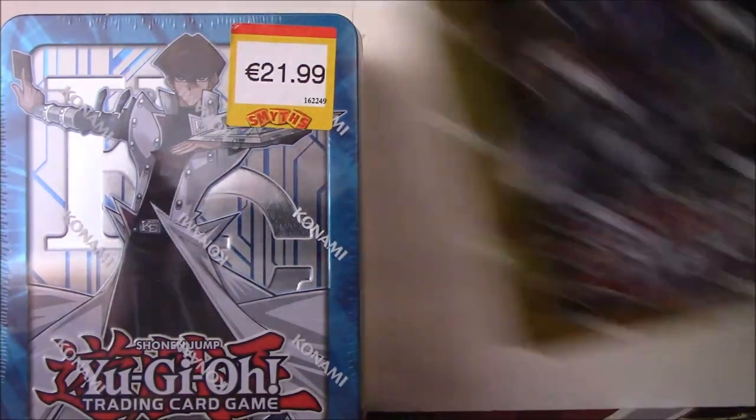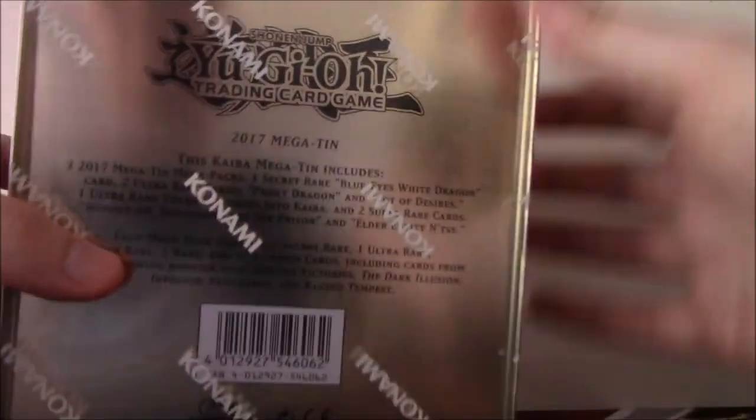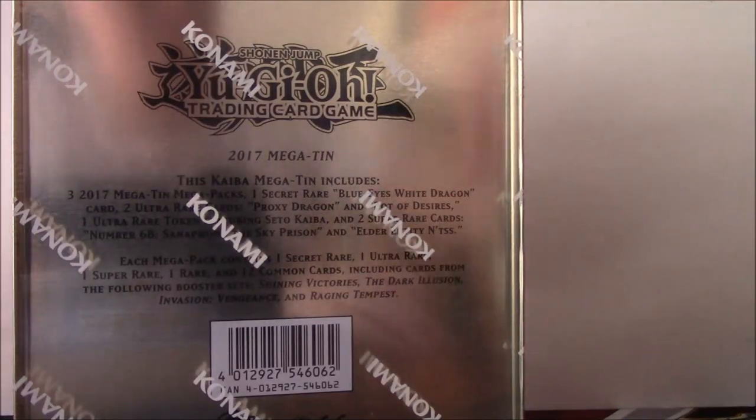Let's jump straight in with the Kaiba Tin first. Looks pretty nice — Kaiba, KC, Kaiba Corp, Yu-Gi-Oh! — and then the back basically lists what you get, which I'll cover by actually opening it.